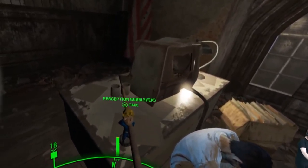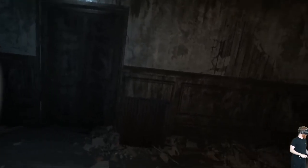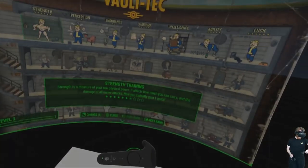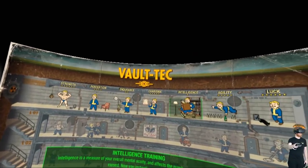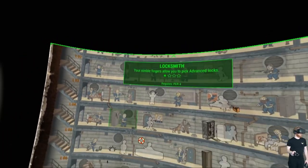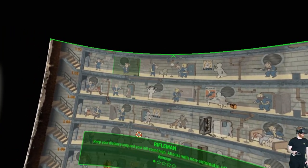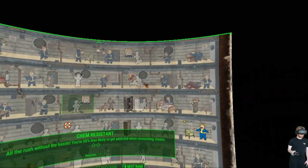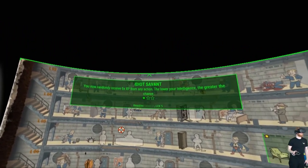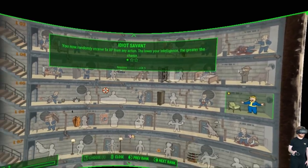I'm actually just trying to get in here and grab this bobblehead — Perception bobblehead, Perception permanently increased by one. I can go into my Pip-Boy, go over to Stats, Perks, and open up the classic perk screen. Now that I have 4 Perception, I can raise Locksmithing, which is a very important perk. You always want at least 3 Perception, then you can pick up the super early bobblehead to get 4 and unlock lock picking. I'm actually going to continue leveling Idiot Savant so I'll randomly receive 5x XP from any action — the lower your Intelligence, the greater the chance.